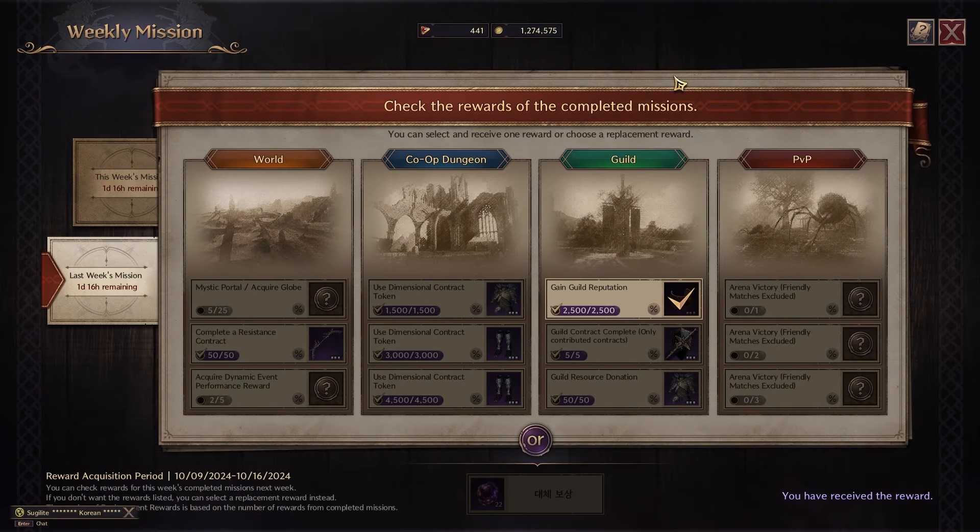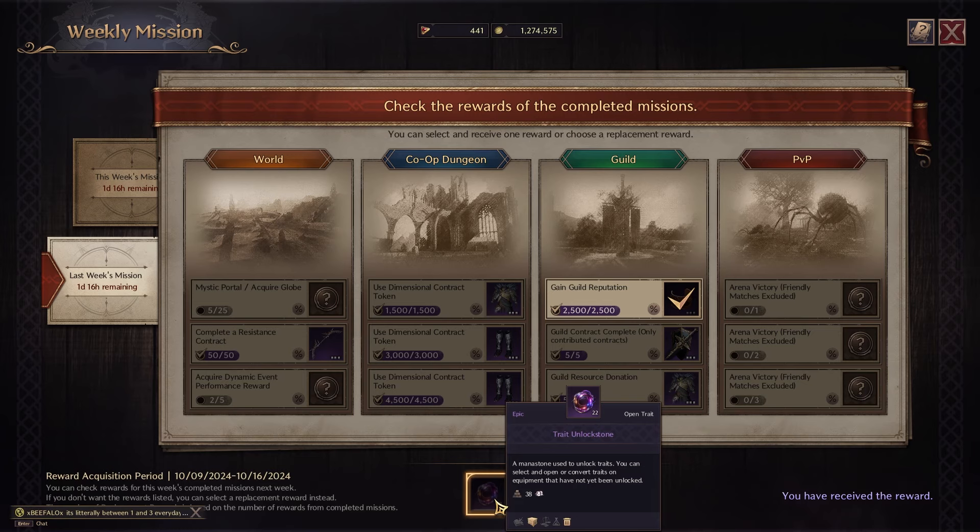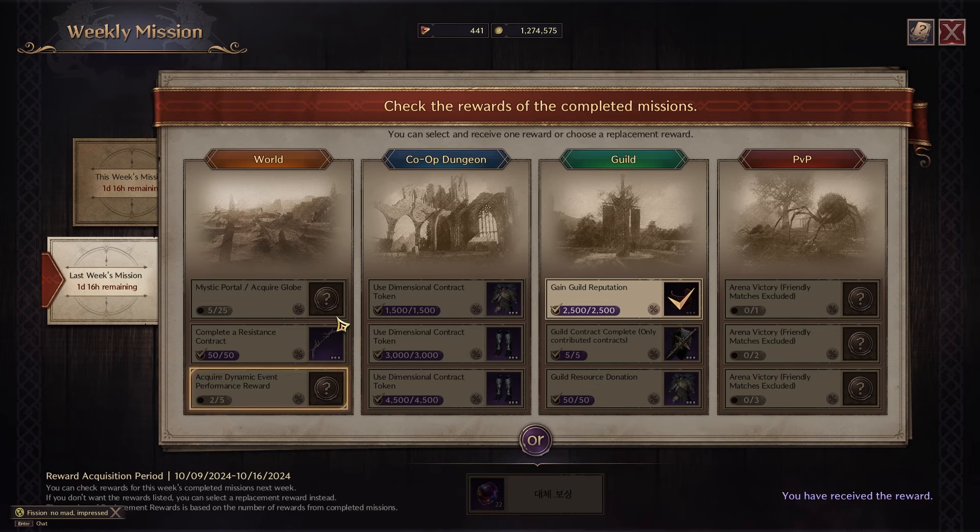Another way to get easy healing gear is with your weekly missions. Every week, you complete objectives, and unlocking these has a chance of getting the gear that you might need. You won't be able to check which gear is available until that week when you scratch the card off. If none of them are good, you can choose the trait stones to unlock better traits for your existing gear. You should really try to complete as many objectives as possible for a higher chance at resistance gear or boss accessories that drop in those dungeons.